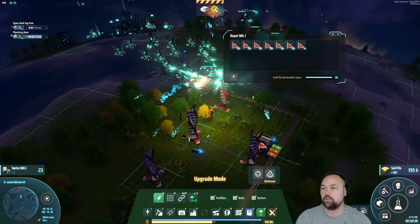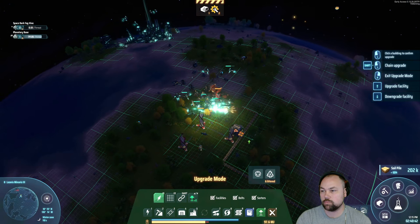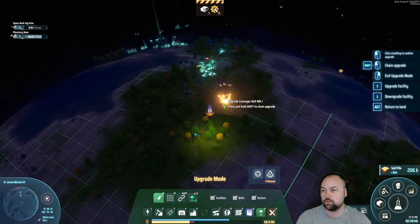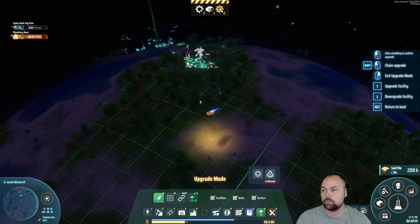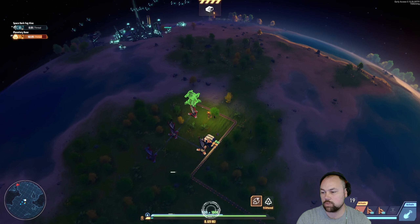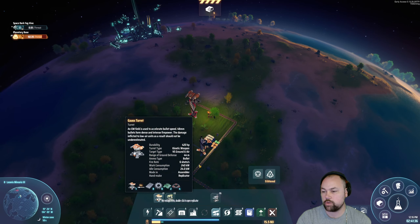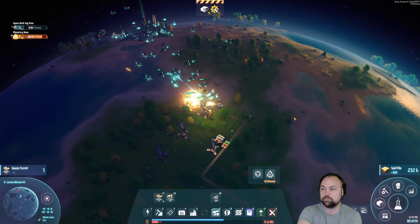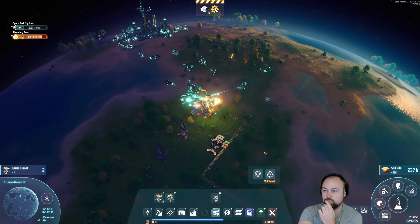When things are close to the base, they really just don't mess around — look at this. I don't want to die. They'll come over and wipe everything out. So what I need to do is get more turrets.